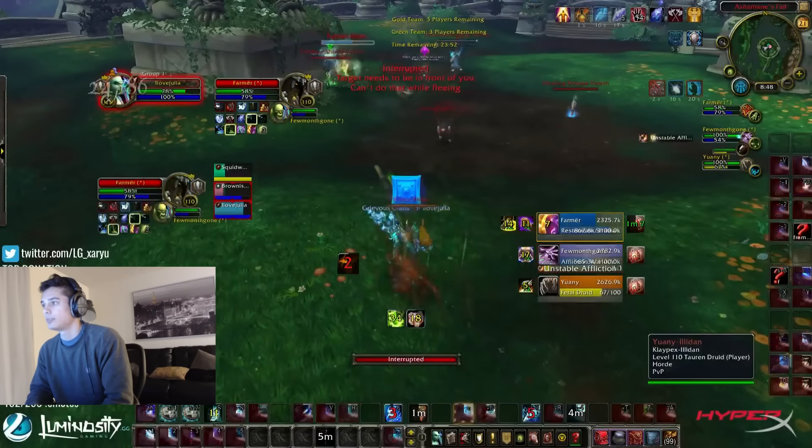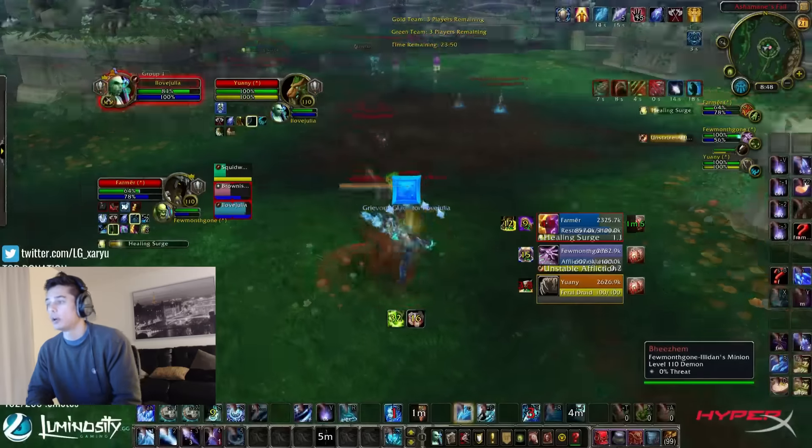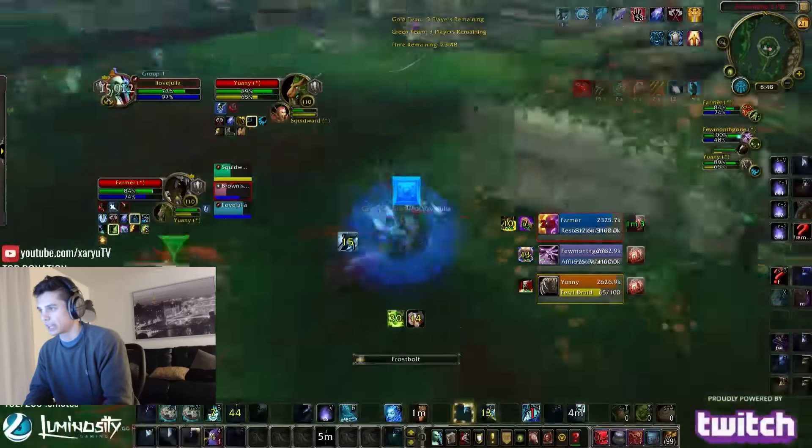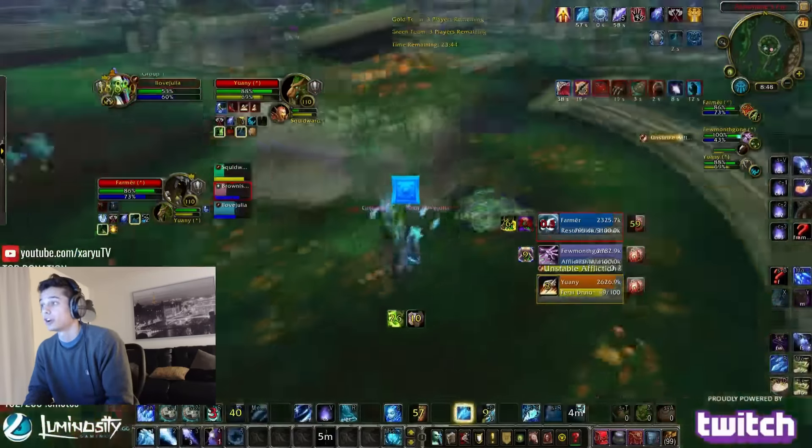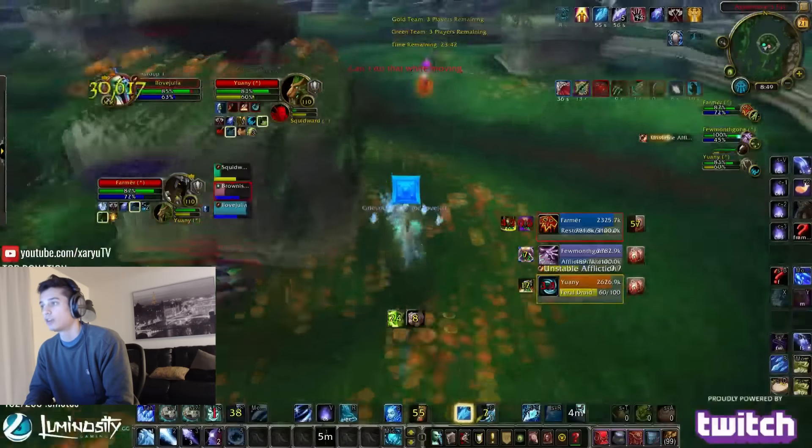So that was supposed to be our kill. All we got was Wall, and now we're in a world of hurt. I have no Ice Block, because I used Ice Block defensively — I thought that was going to be our kill. And our Monk used Karma defensively there too. So we have no Karma, no Ice Block.